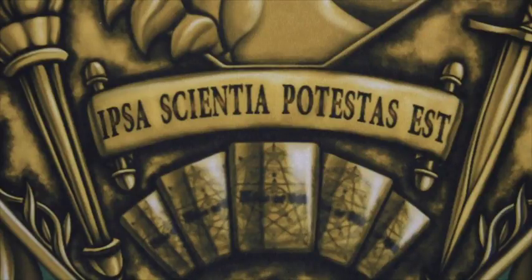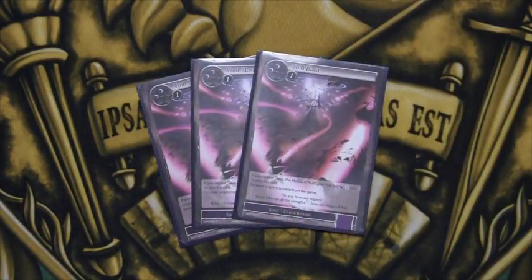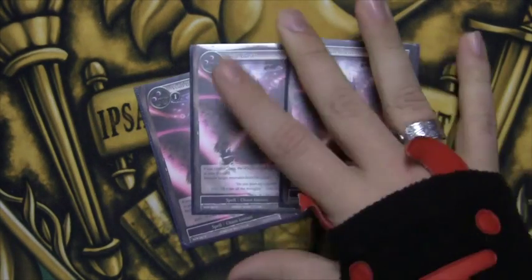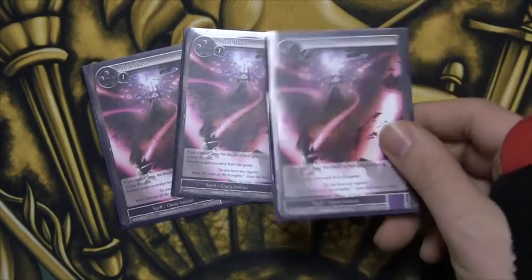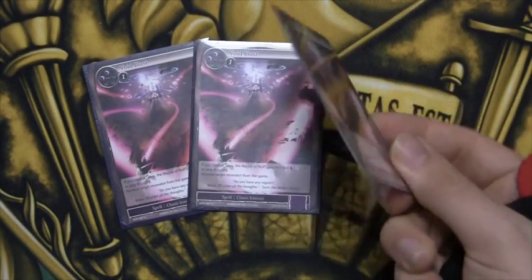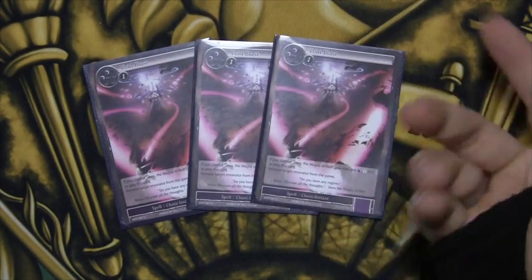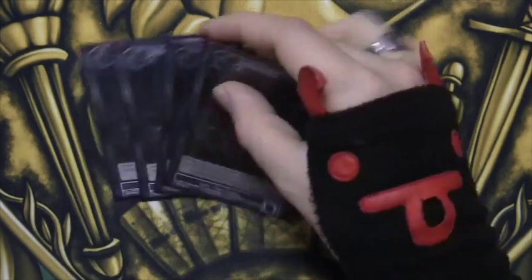Three Void Blast — it is a bit expensive, but we run three Magnus of Null to make it a one-cost card. The reason we play this is because there are some things we don't want to destroy — like Grusilda, Arthur in the mirror, Susanoo, Yamata — things we don't want coming back. Being able to pay one, or even three if you have to, and remove something from the game is very powerful.